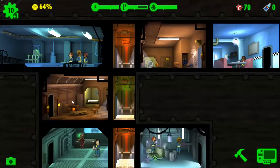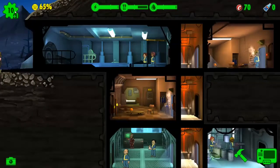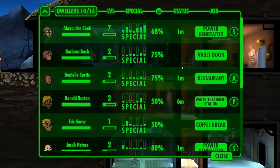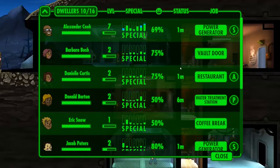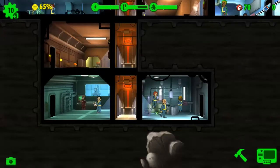I don't want to put them into the living quarters because you know what's gonna happen — you're gonna end up with a bunch of babies and stuff. I don't need that now, man. Oh, it's like an overview of everything — that's interesting. 10 out of 16, so I can have six more dwellers.